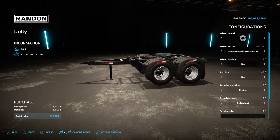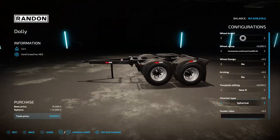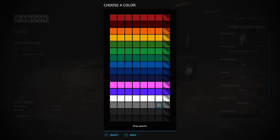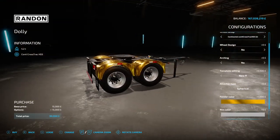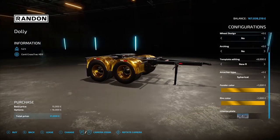Then you've got hubcaps options, arching yes or no if you want to tilt it up a little, template editing with R Line, New R, and R Lines options, and attached-to type around the front: spherical, fifth wheel, or back to spherical. Then fender color - chrome yellow! The inner magpie is coming out again! Matching rim color too - a gold dolly, love it!